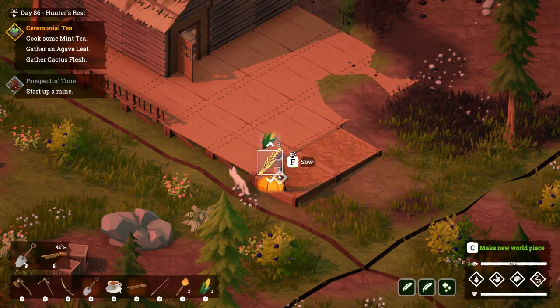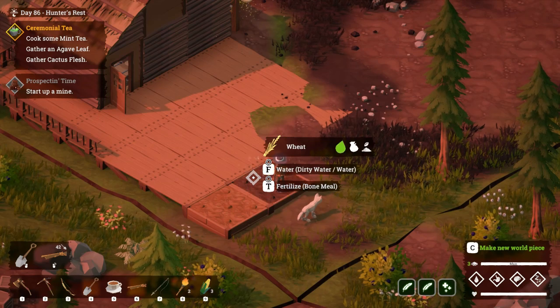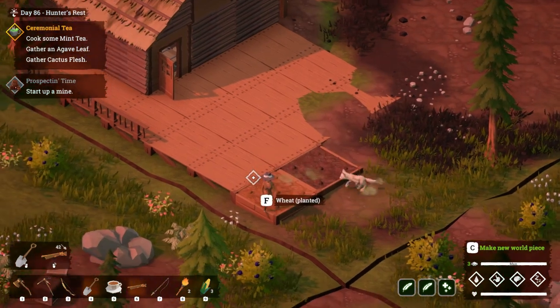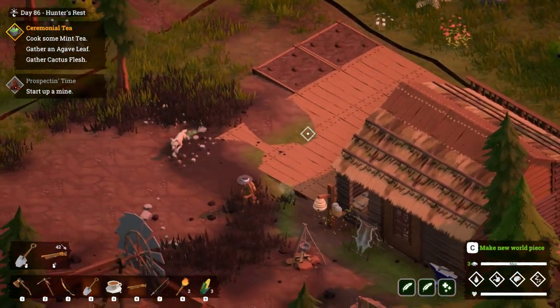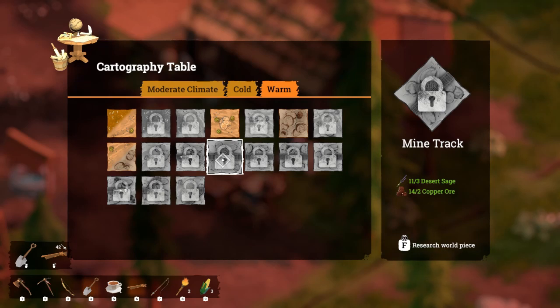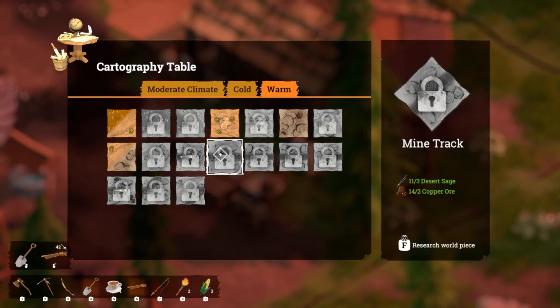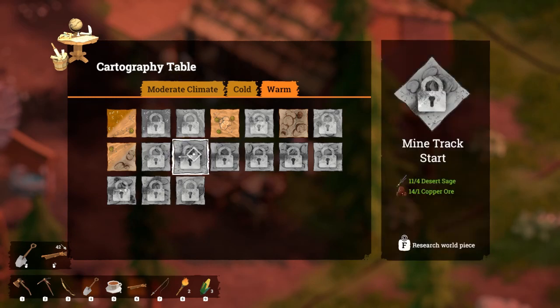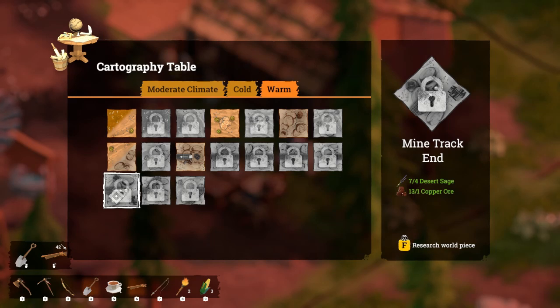I'm going to plant some of this wheat — I might do two bits of wheat, actually. Alright, excellent. Let's just look at what we can research at the cartography table here. We've got these different mine tracks — to me they all look fairly similar apart from there's little bends, and some have arrows on there. It says mine track start and mine track end — oh God, I should learn to read. There's a lesson for you kids: learn to read.